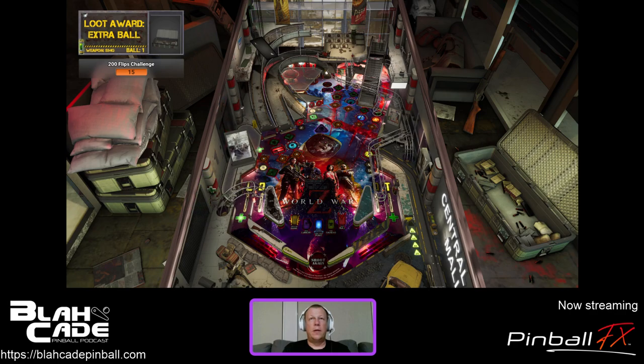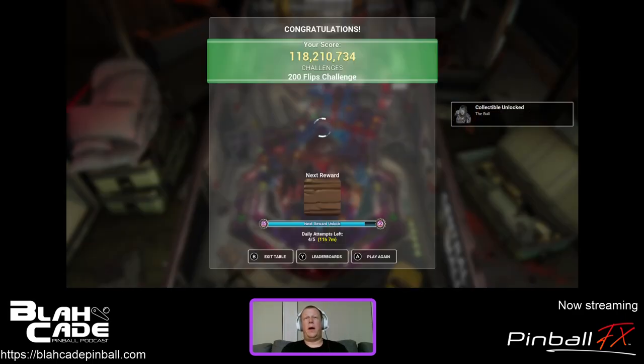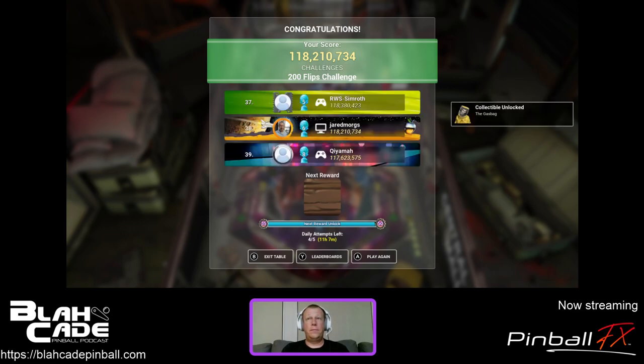We're going to be doing a show this weekend to follow up on Zen's announcement coming this week. Whoops — that was a nothing flip. Five flips to go — how should I spend them? Collect the bonus. 10x bonus at the moment — not bad. Wow, that was a higher score than I thought. I'll take that.